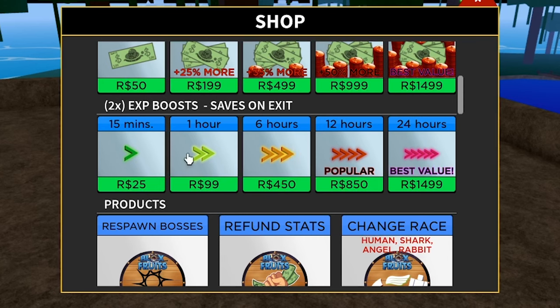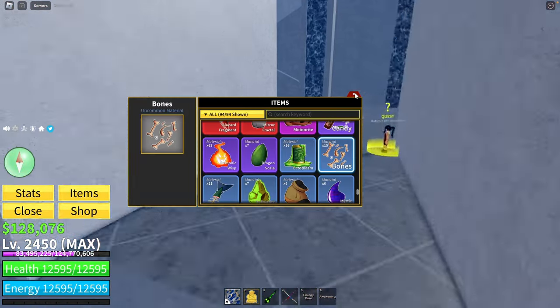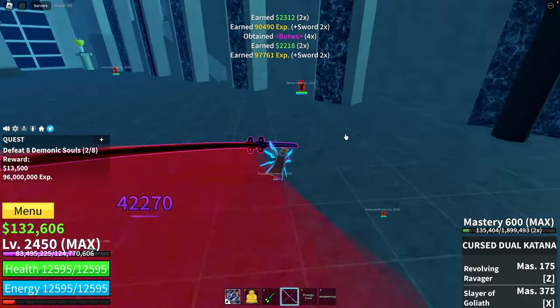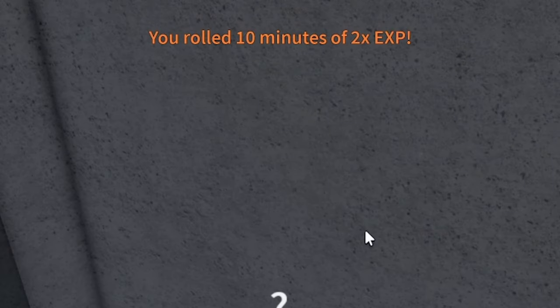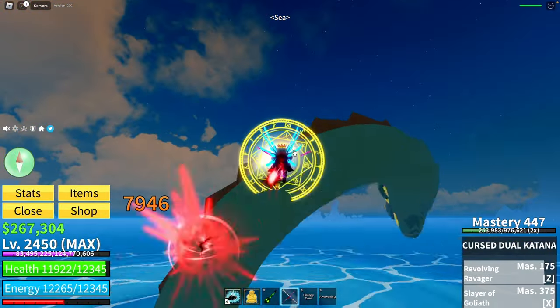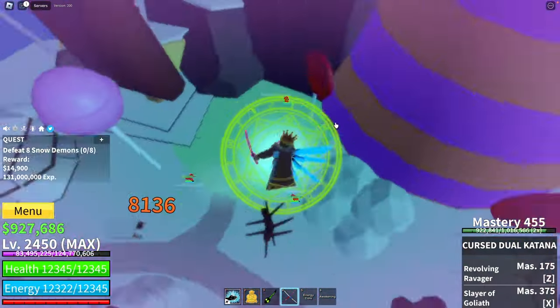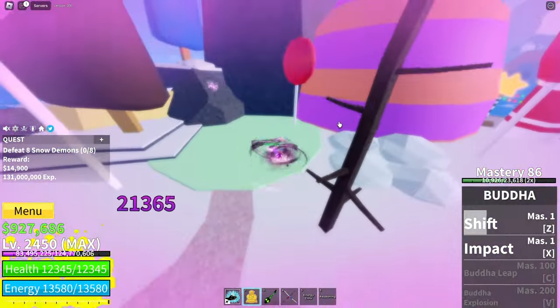If you need additional double XP time but don't have Robux or can't trade for it, go to the Haunted Castle and collect bones. Later you can exchange them for money, double experience time, or other valuable things. With Buddha you can kill almost anybody and the level difference is not a big deal. Do quests with Buddha and double XP and you can level up super fast there.